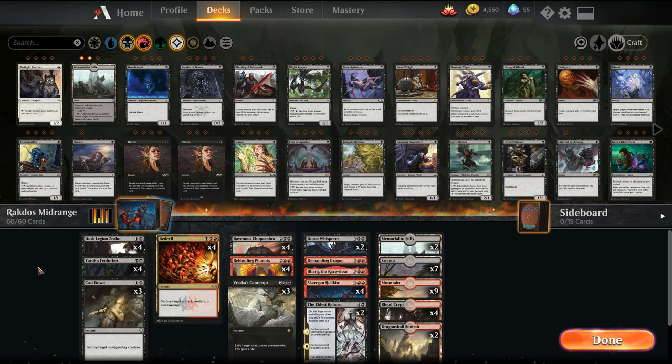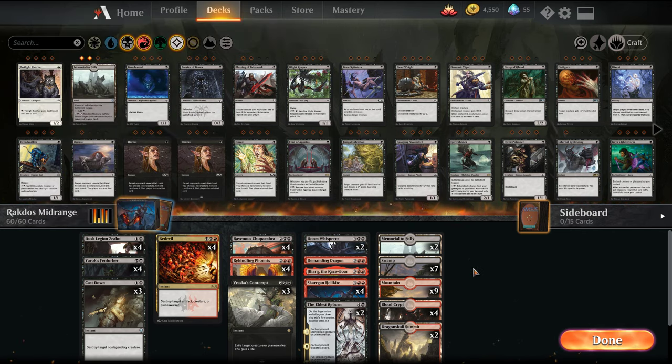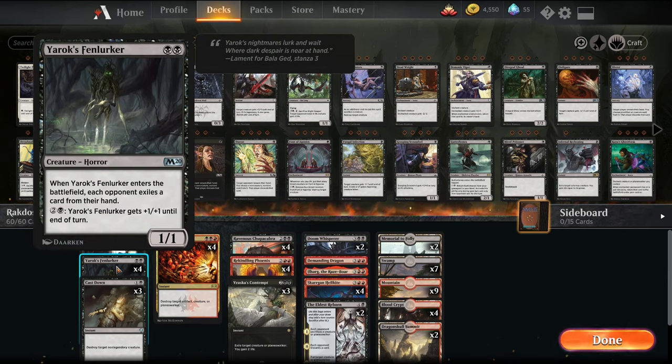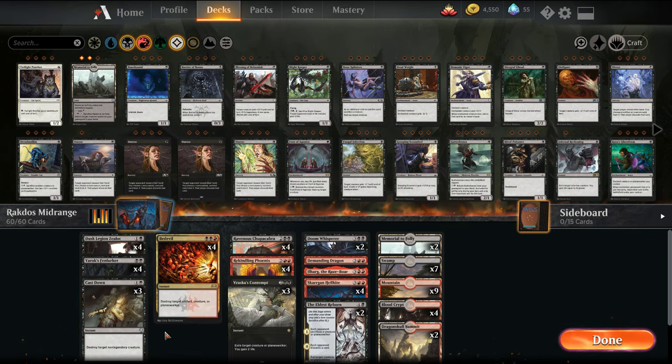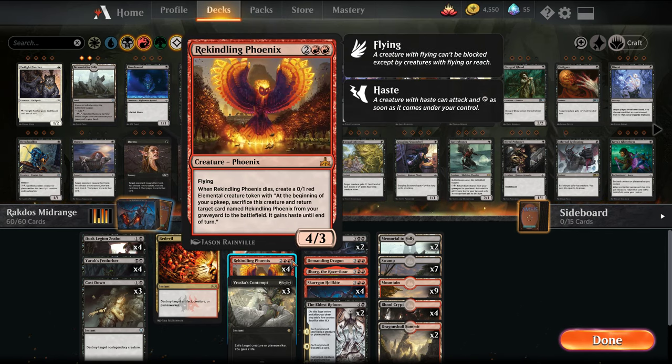The deck uses a lot of removal and evasive threats. In the two-drop slot we have Dusk Legion Zealot, which cycles itself and helps us hit land drops for our higher cost creatures. We have Yarrick's Fenlurker, which forces the opponent to exile a card from their hand and serves as a blocker — might end up cutting it but wanted to try it. Removal suite includes Cast Down, Bedevil, and Vraska's Contempt, as well as Ravenous Chupacabra, which draws a card and kills a creature on entry, and Rekindling Phoenix, which draws a card and is a recursive threat.